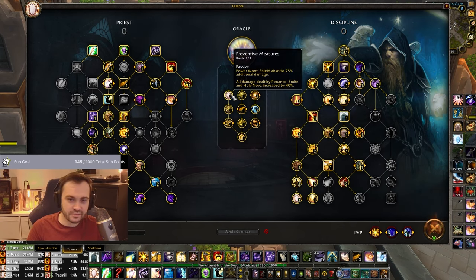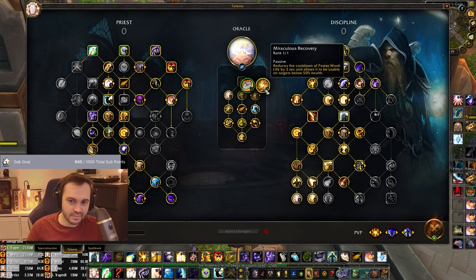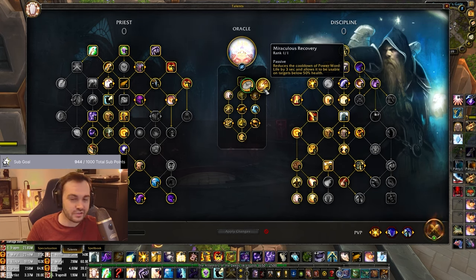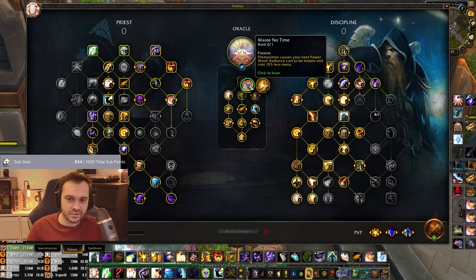That's Premonition. We take Preemptive Measures for a bit more Power Shield absorb and damage on Penance and Smite - these are mandatory. Preemptive carries Atonement and Renew duration. Then we want the Powered Life CDR - three seconds off - and you can use it on targets below 50% health rather than 35%. That's the big part.